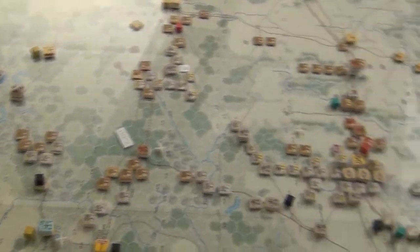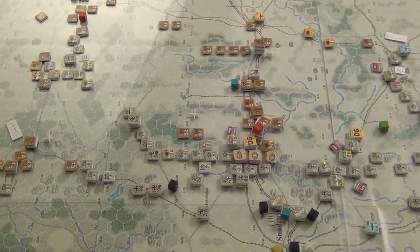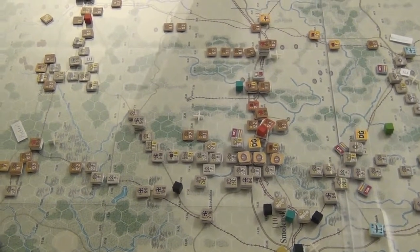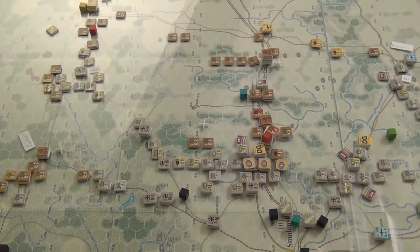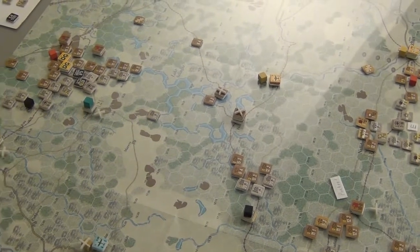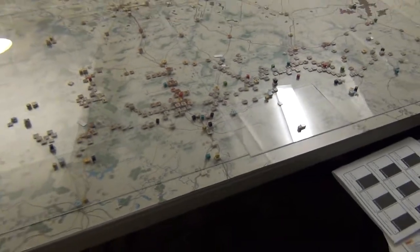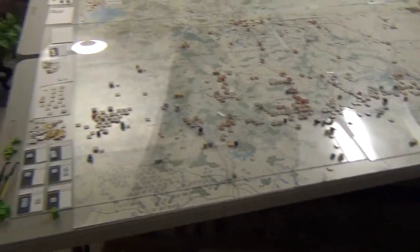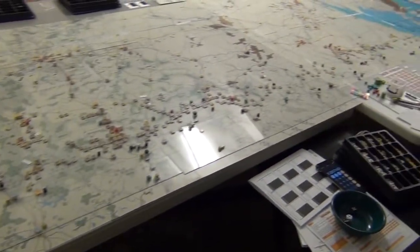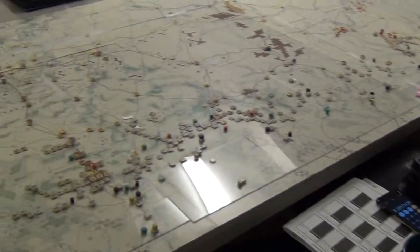Surprise rolls, of course, being the thing where it can change the odds ratio from like eight-to-one to two-to-one or something — suddenly you had overwhelming odds but they surprised you and suddenly you roll as if you were at a disadvantage. So that's actually the end of the Russian turn. I've done about everything except cleaning up — going to remove those disorganized markers and such, and then we'll move on to turn three and see how that madness goes. But before I do that, let's just do a quick zoom out on this glorious beast covered in my stupid cubes and plexiglass. Alright, have a good one, thank you.